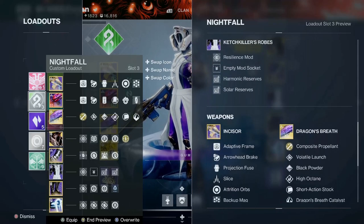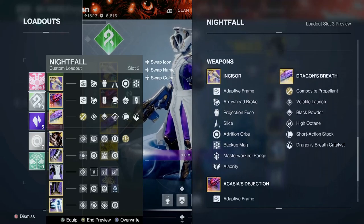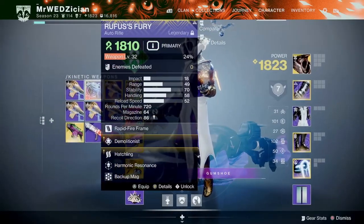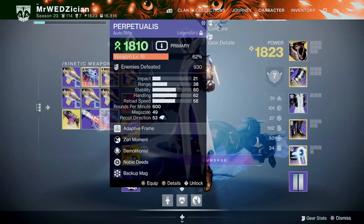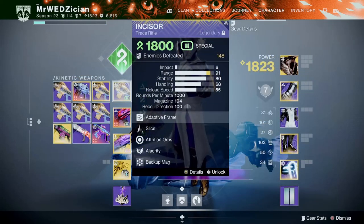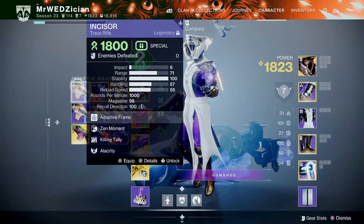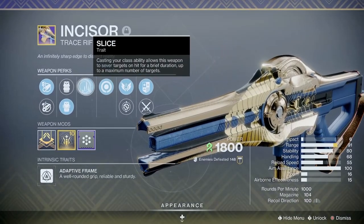I want to talk about the weapons and the artifact mods. First, you might wonder why Strand. The Strand kit is really strong this season and we have a lot of great options for Strand weapons, especially now that we have a legendary Strand Trace Rifle with great perks. I'm talking about the Incisor Trace Rifle from Trials of Osiris. Not everybody plays Trials, and that's okay — we have lots of other options, which I will talk about. But if you can get your hands on this Trials of Osiris Trace Rifle, it will be great, and it's the only one of its kind in the game right now.